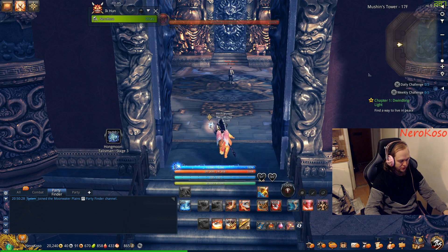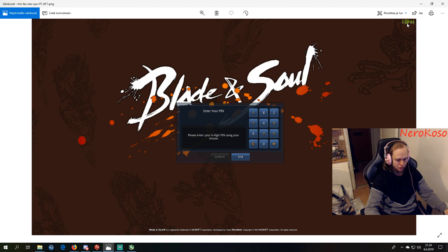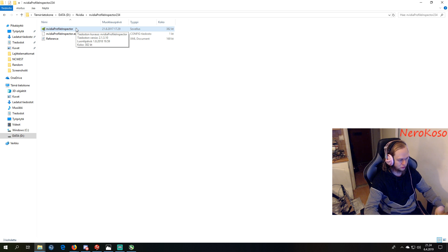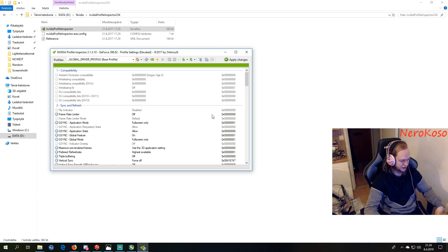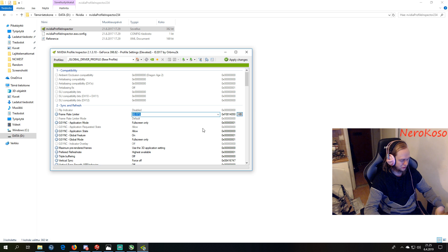Now that you potentially have way too many FPS, you want to limit them. My personal best was almost 2000 FPS on the pin code screen, so your graphics card can be doing way too much work for nothing. You want to download Nvidia Profile Inspector if you're using Nvidia — if you're using AMD, Google the equivalent program. Once downloaded, it's as simple as going in and limiting the frames to wherever you want. Have the game closed, apply changes, and that's it.